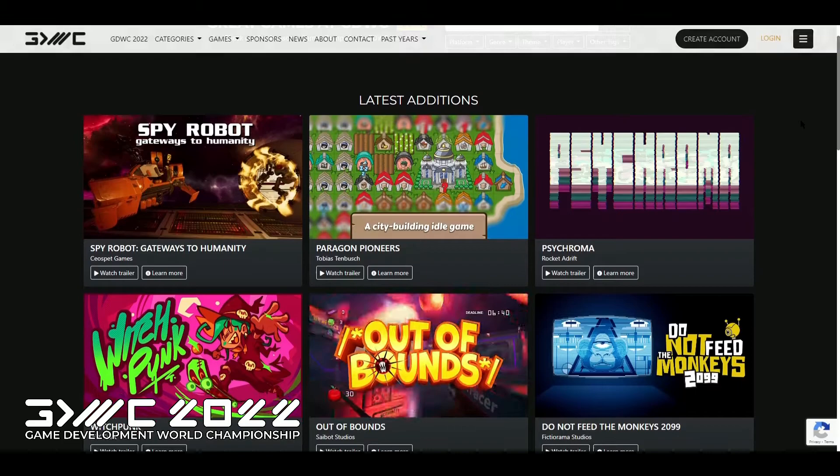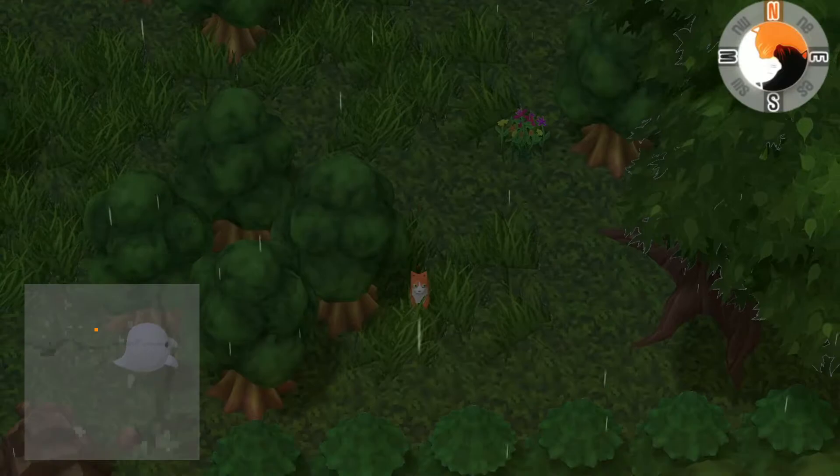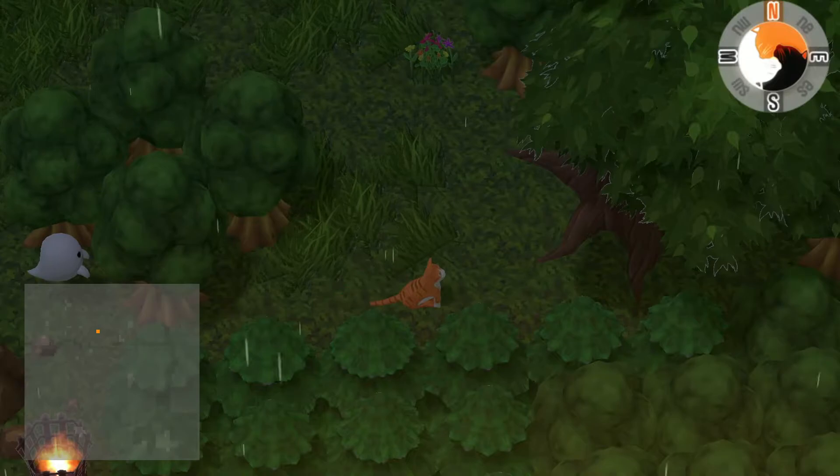With thank yous out of the way, let's go ahead and start the video. AmazingGeorge 2 is a sequel to the original AmazingGeorge. I haven't played the original game, but I'm going to assume that the sequel takes place right after the events of Part 1.